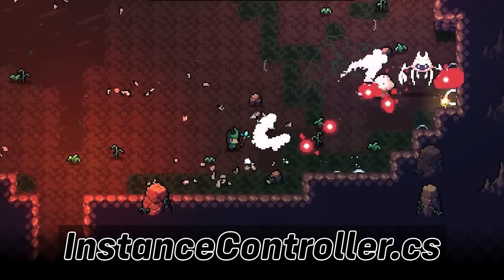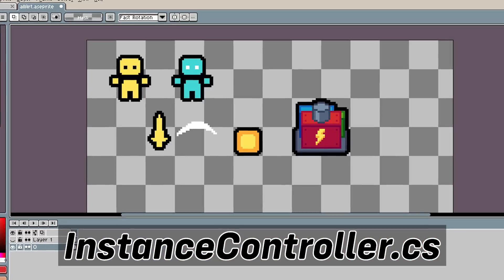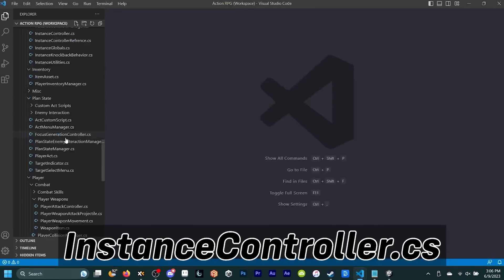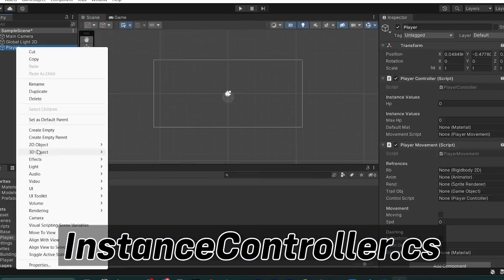First off, the Instance Controller. This is a base for all instances in the game, which are basically all things with health, like the player, buildings, and enemies.